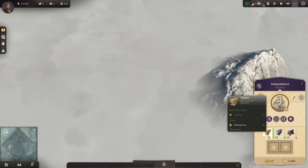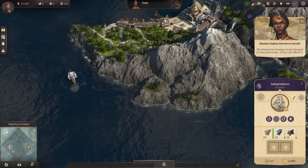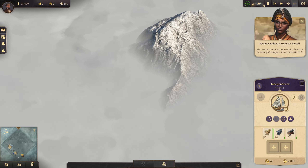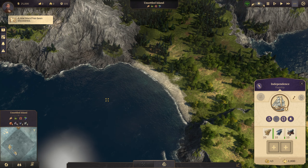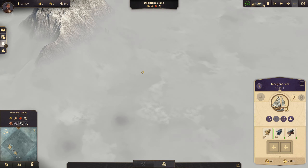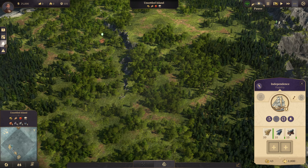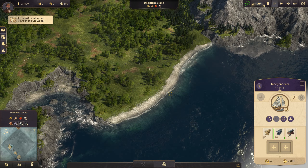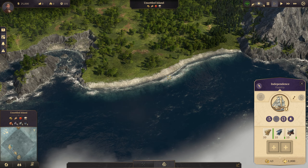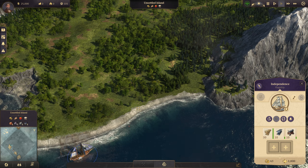We start out with 50 timber, 10 steel, 10 weapons. Madam Cajino's is right here — pretty good. But I do want to settle an island maybe down in the southeast or just the south in general, because it's a closer spot to the New World and it makes trade quicker. This is actually a really, really good island right here. I think I want to settle this island and put the trade port right here. Hopefully one of the AI doesn't just scoop it right away. Let's put this trade center right there.